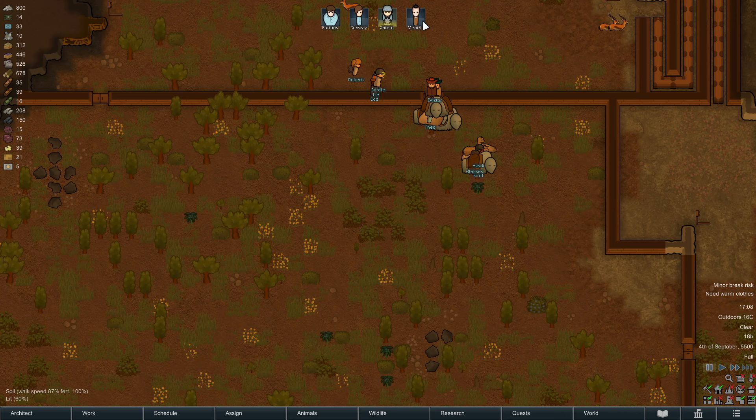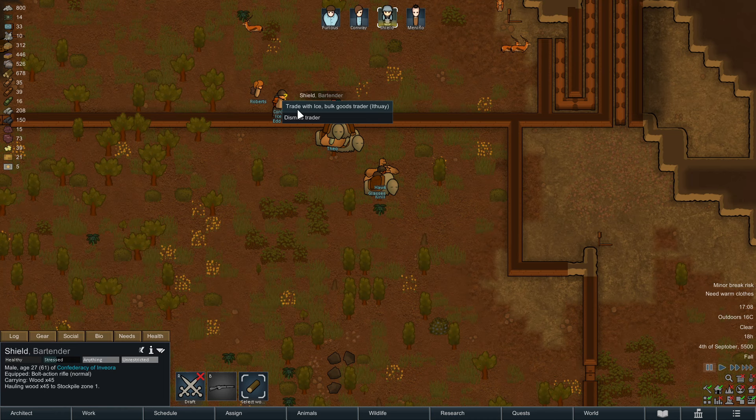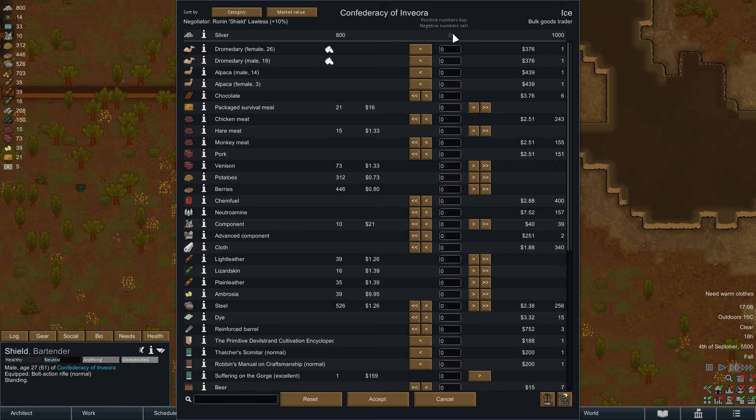While I was fast-forwarding, we had a visit from a bulk goods trader. We want our best social person to handle this — you can mouse over these boxes to see their skill level, so Shield is definitely the person to send. Bulk goods traders are among the most desirable ones: they buy everything and sell a lot of different things. These came from the modern faction, so double profit.